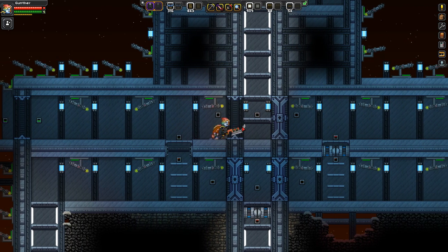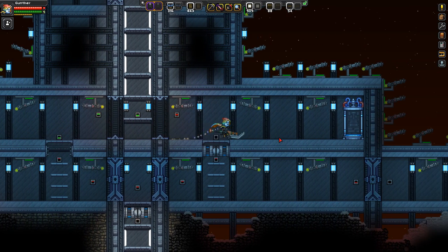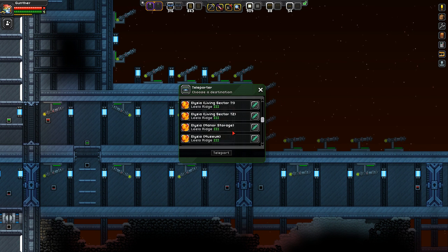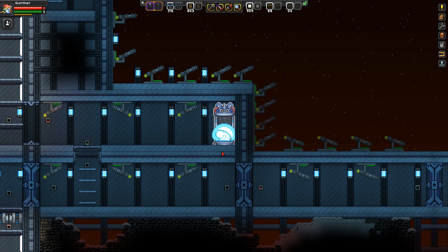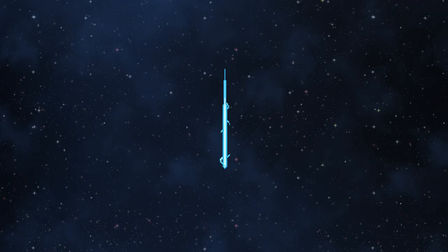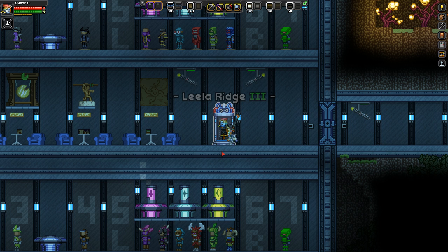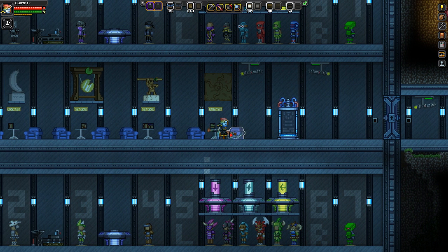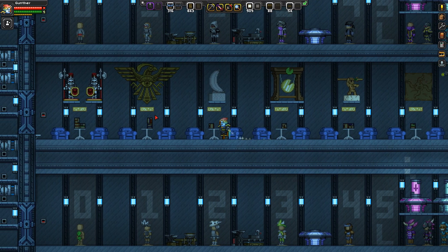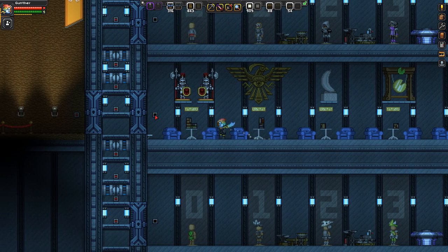We're back down at the bottom. I'm going to hit up this teleporter and explore some other areas because there are areas with absolutely amazing stuff. Let's go to the museum — I've actually been to this area. You've got chairs you can sit in and take in all of the art, just like you would at a real museum.